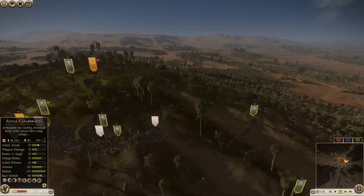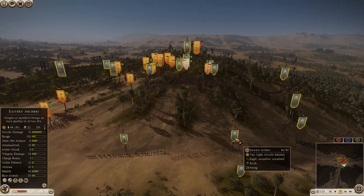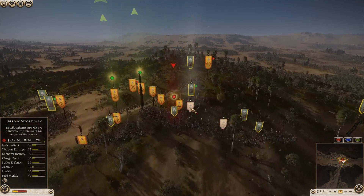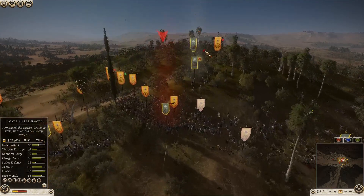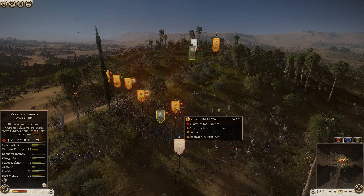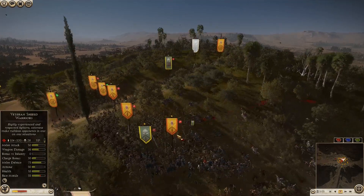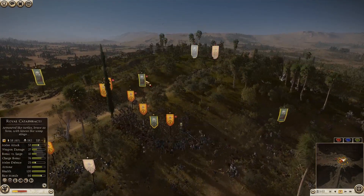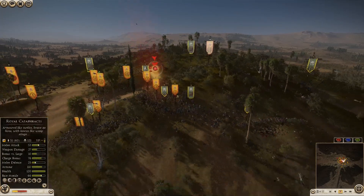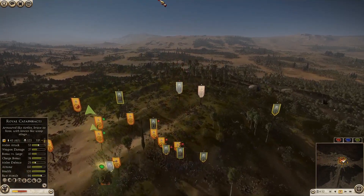What I'm doing here is putting some of my units on Flaming Shot. The unit with 16 missile damage has Flaming Shot on, and I want to time that perfectly with a rear charge from my Royal Cataphracts. Even these high-morale units like the Veteran Shield Warriors will succumb to a fear penalty from some of the best shock cavalry charges in the game, and pair that up with morale penalties from Flaming Shot — it could be quite a nice one-two punch.